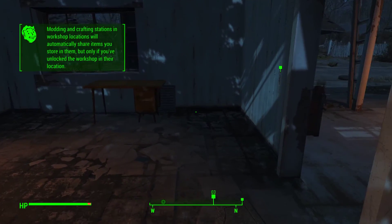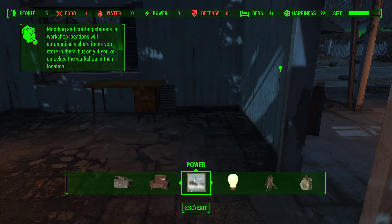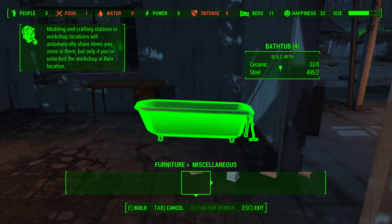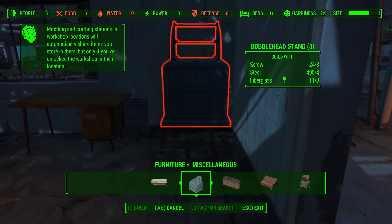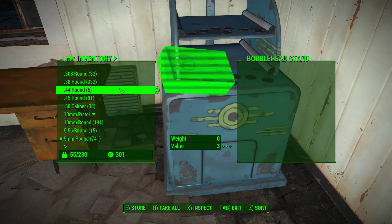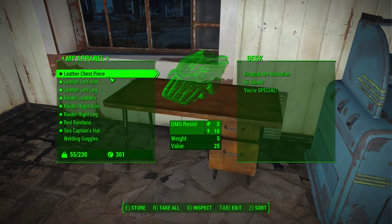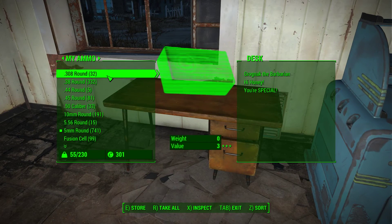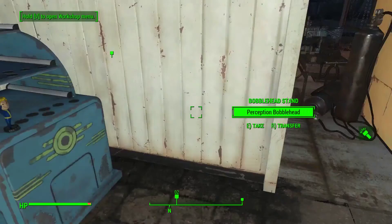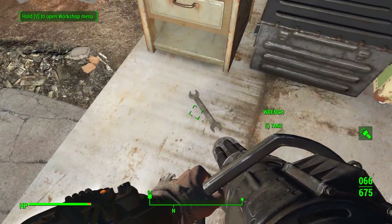Oh, I could probably build my bubble hood stand now. I'll do that. There we go. Eventually I should probably put in some lighting. There we go. Oh, I've still got a minigun. I might as well hold on to that.